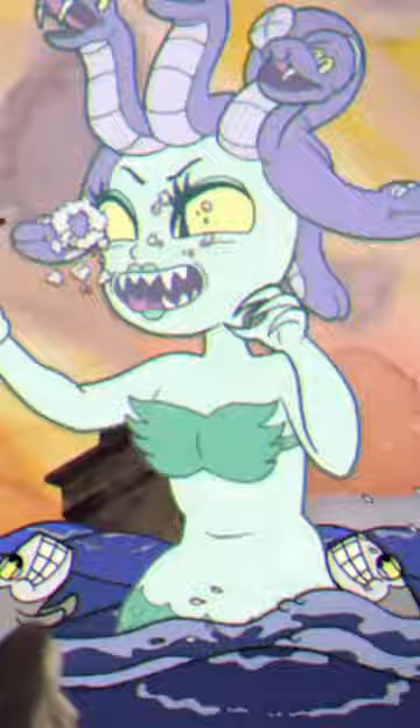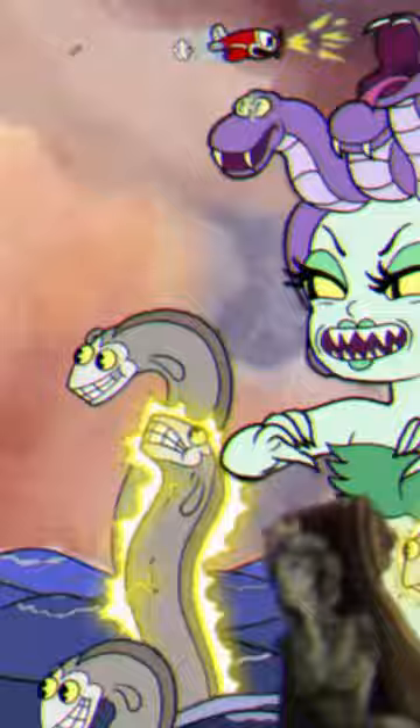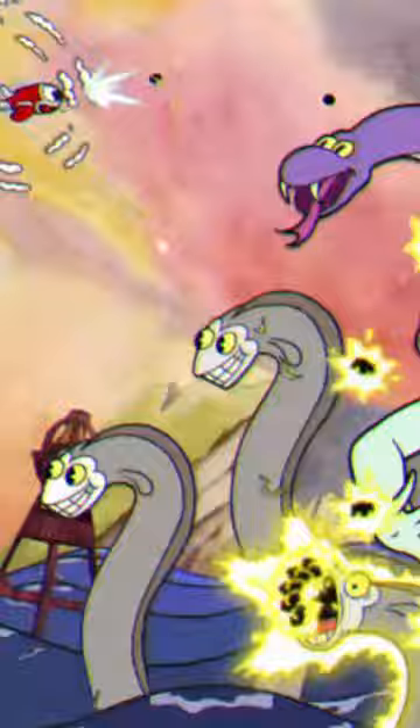Tip number three: during her second phase, if you're having trouble getting frozen, you can stick up near her forehead and use your bombs for some splash damage. Although you can still get hit by the eels, so make sure you're not there for long.